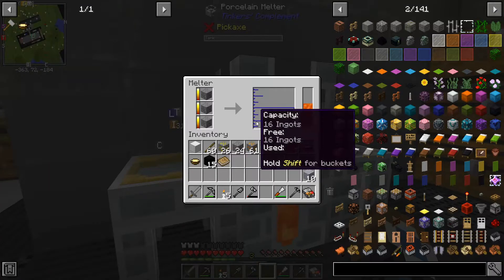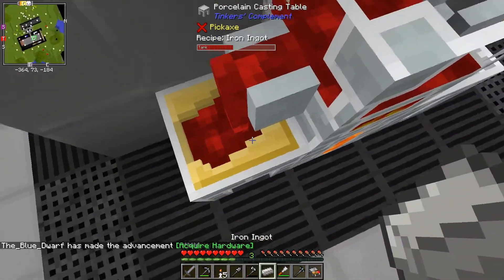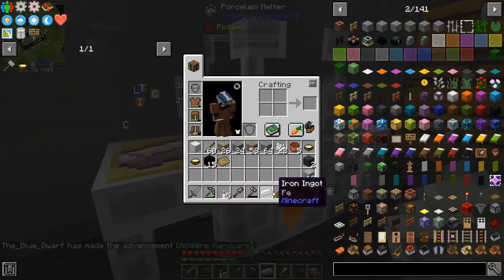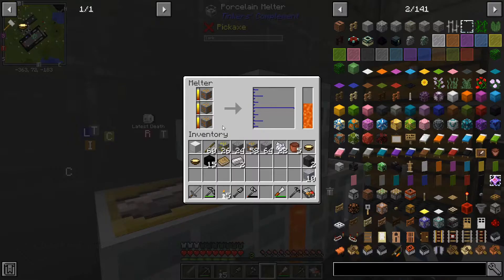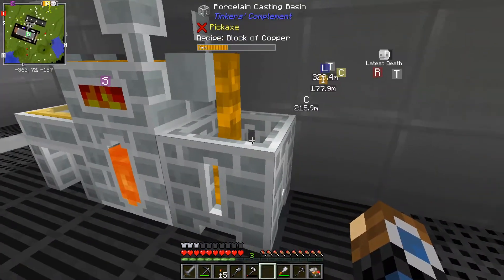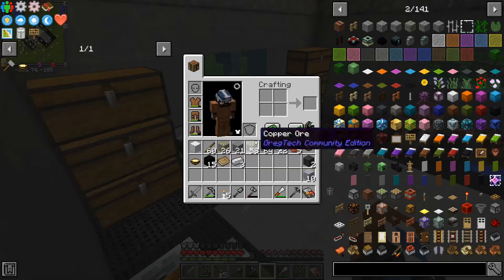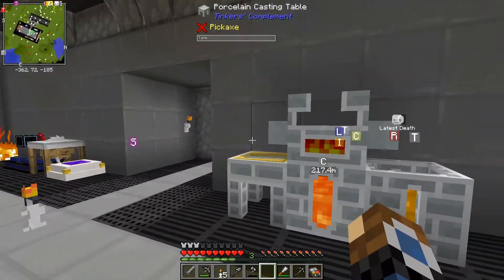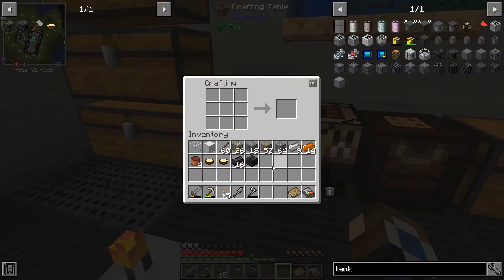We'll need a few ingots of copper for that. I had to cast out the copper to get the gold to smelt. We will be able to fill that up and make use of that now. We need three more iron ingots to make a hammer. All of that metal has finished smelting up and I can now make a hammer.